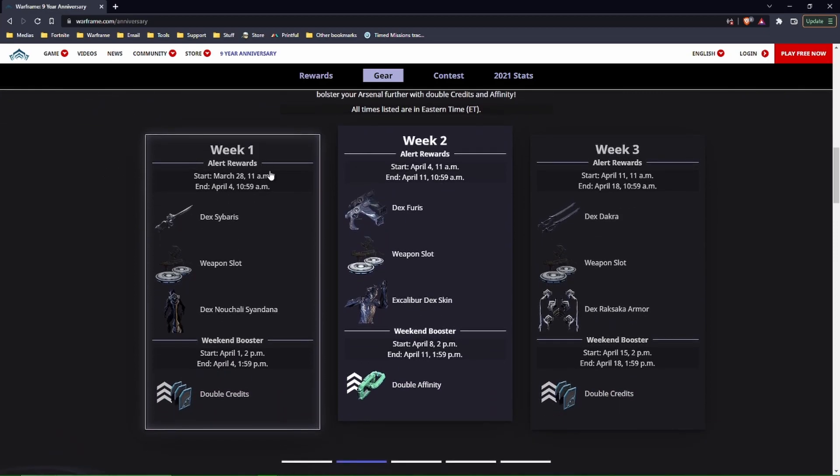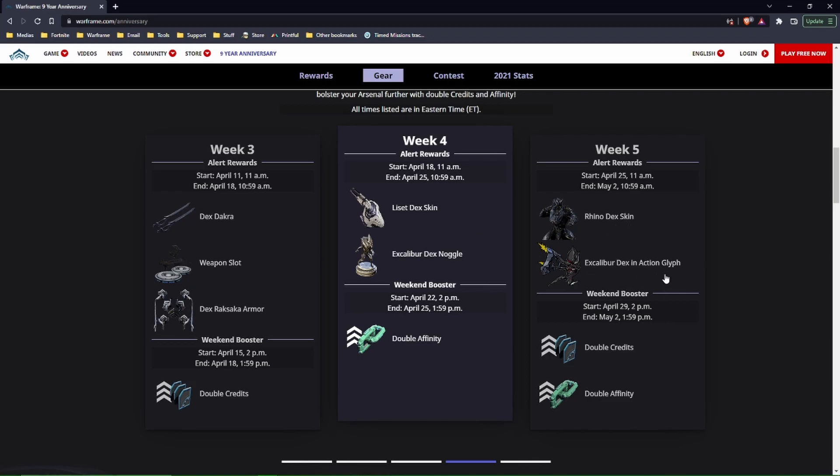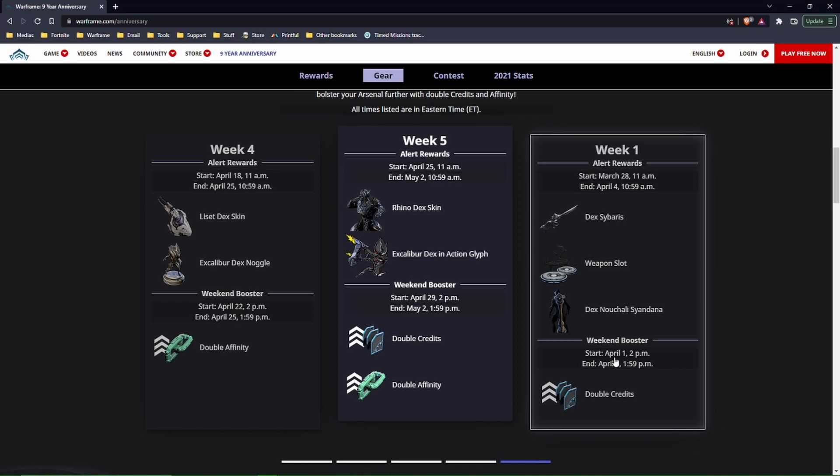Anniversary rewards are broken down into five different weeks. I'm on warframe.com/anniversary. Week one, March 28th to April 4th: double credits, the Dex skin, weapon slots, and the new Chally Syandana. Week two: Dex Furis, Excalibur skin, weapon slots, and a double affinity booster. Week three: Dex Dakra, weapon slots, Dex Raksaka armor, and double credits. Week four: the Liset skin, Excalibur Dex Noggle — no more weapon slots after week three, so make sure you don't miss those. Week five: Rhino Dex skin, Excalibur Dex skin, double credits and double affinity.